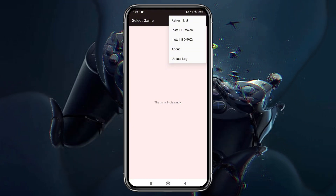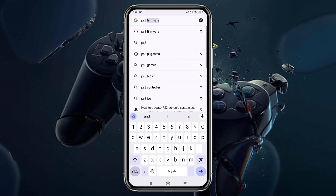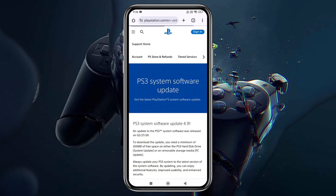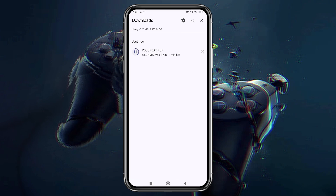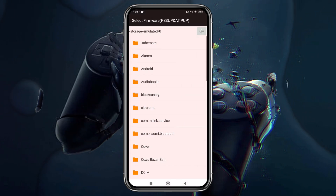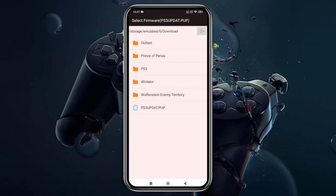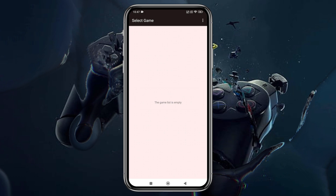Let's install the firmware, which is an essential component for running PS3 games. Fortunately, the PlayStation 3 firmware is available on PlayStation's official website so you can easily download it. Make sure your internet connection is stable to avoid any interruptions. Once downloaded, click on Install Firmware and navigate to the folder where the file is stored, most likely in the Downloads folder. The installation will start immediately and be completed within seconds.